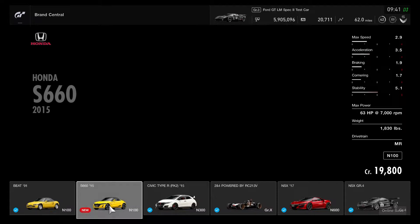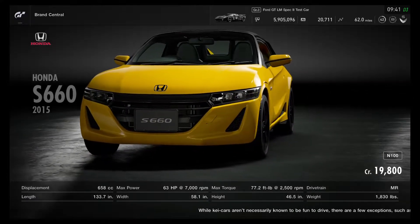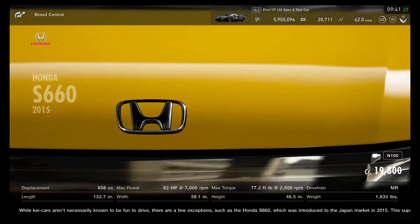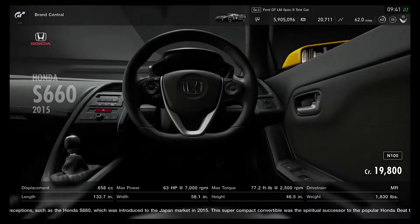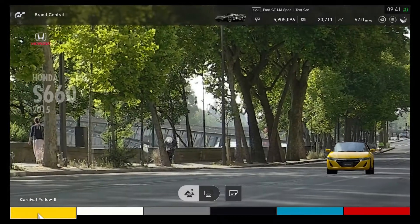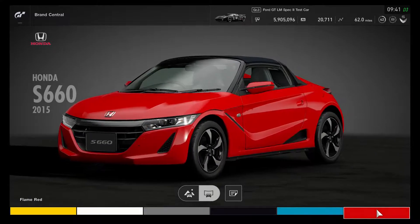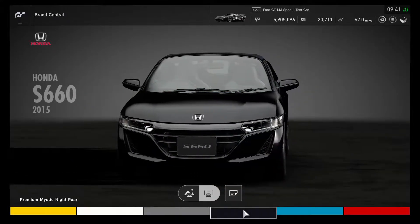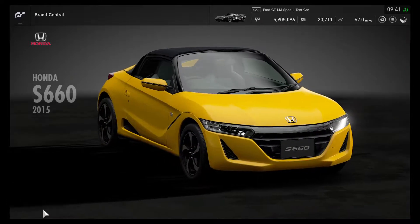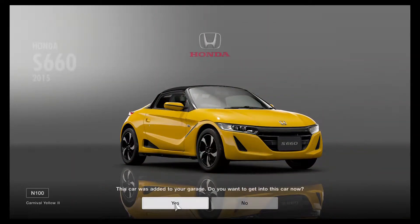Now it's time to check out the Honda S660 2015. This is the brand new Honda model. Look at this nice interior — the Carnival Yellow 2 is definitely a good color, and there are 6 colors in total. Maybe the Honda CR-X could be added in later. I'm going to buy this new S660 with in-game credits rather than saving real money.